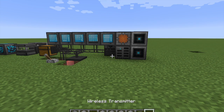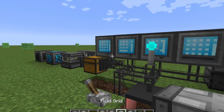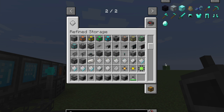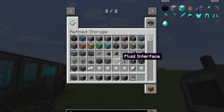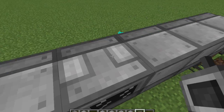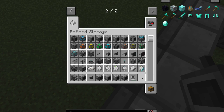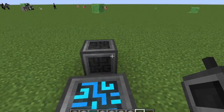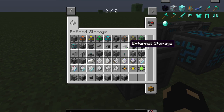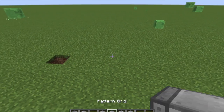There's a wireless manager tree which you place on top of the cable - it only goes on the top side, which is a bit weird. This runs off of RF so you're going to need a power generating setup. That's pretty much it for Refined Storage - it's a good mod, I'd recommend it to solve all of your storage needs. It can work for things like item pipes too.